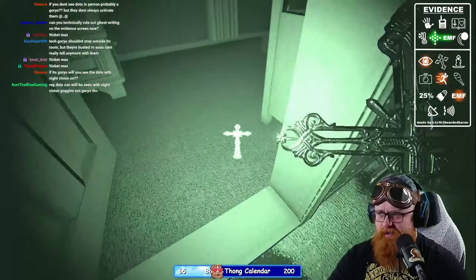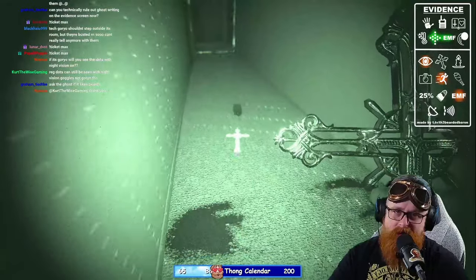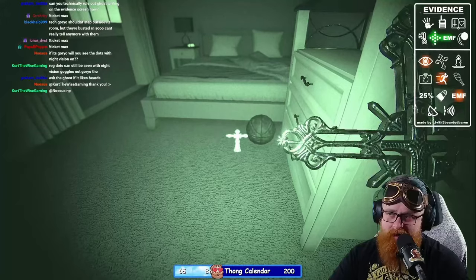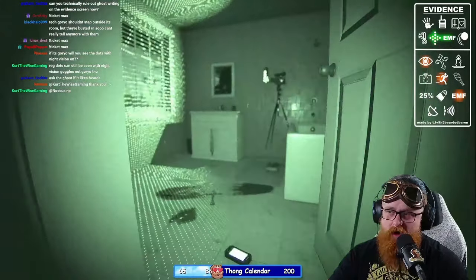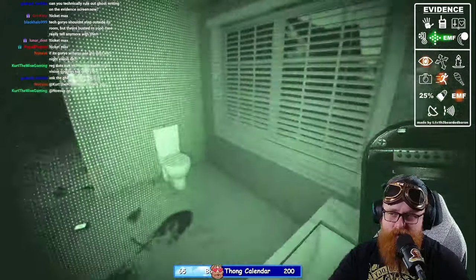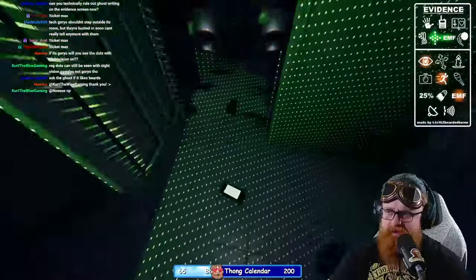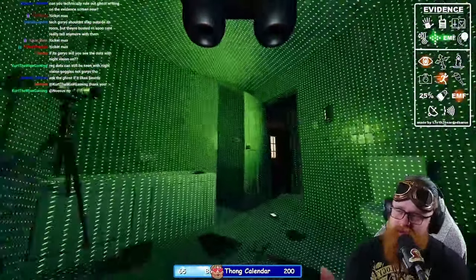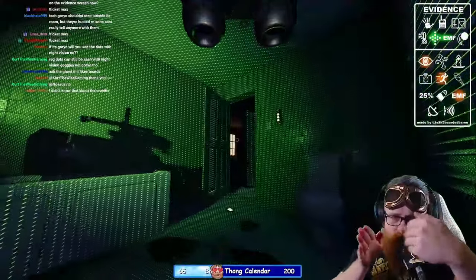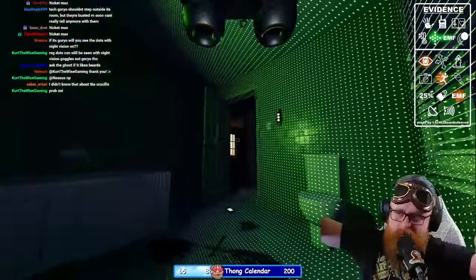We're going to put down the crucifix — see how large the tier three crucifix is. You can see that line in the distance forming a gigantic circle. We want to get an idea of placement — if it's over there I can put one here and it'll cover basically this entire hallway. I like to position the two dots units facing opposite ends of one another so as they both sweep they go against each other, giving you a much broader brush of the entire area.